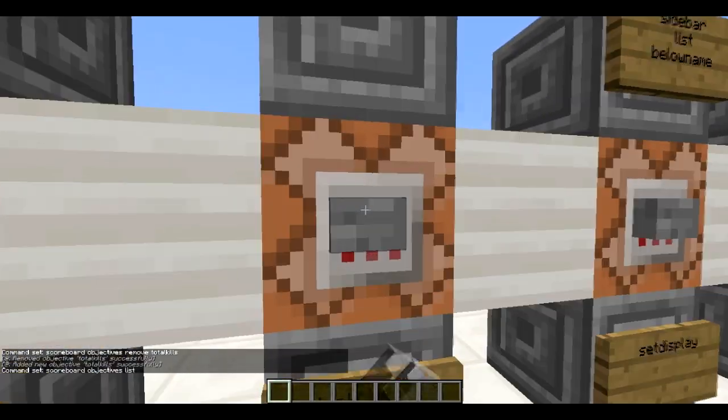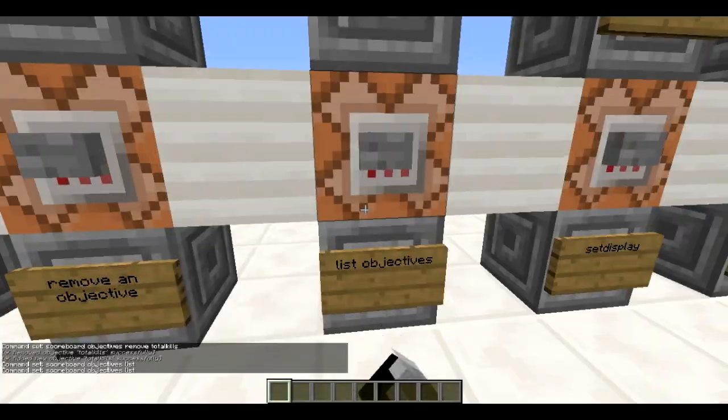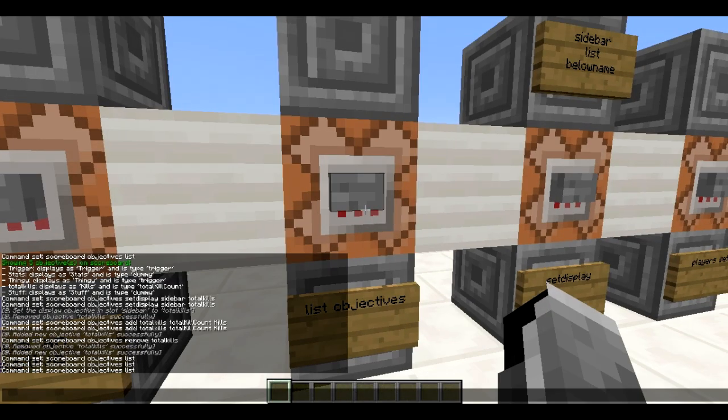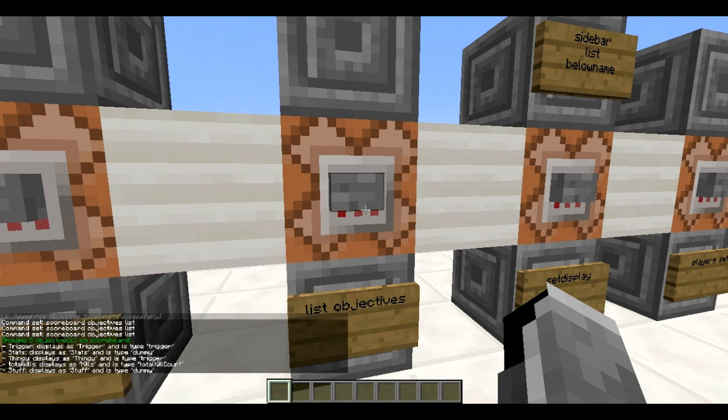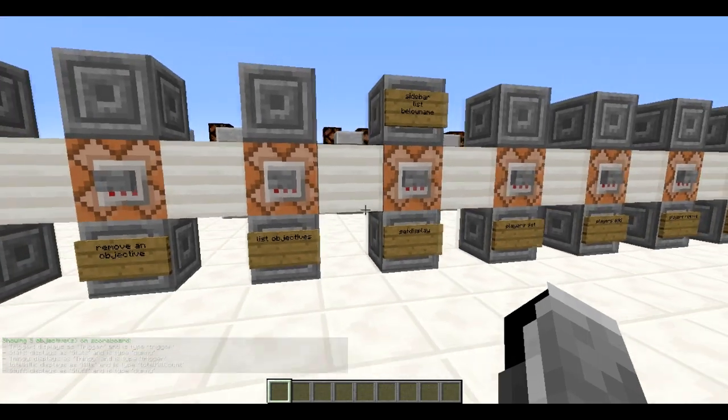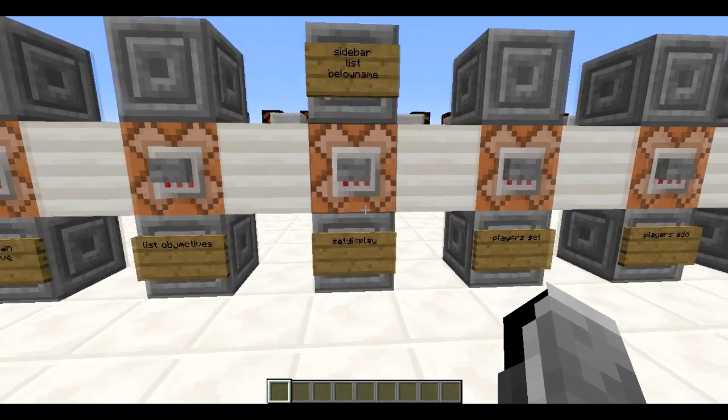'scoreboard objectives list' allows you to see a list of all the objectives you have. I recommend doing this one in chat so that you get a nice list of all the objectives, which includes trigger, stats, thingy, total kills, and others. We're going to focus on the total kills objective.